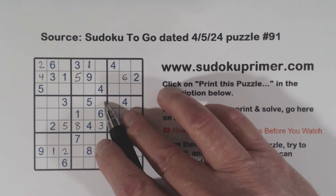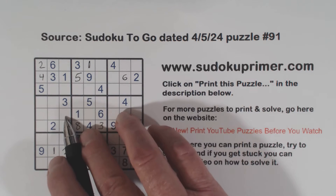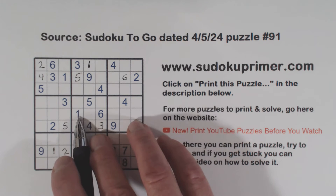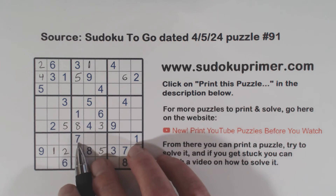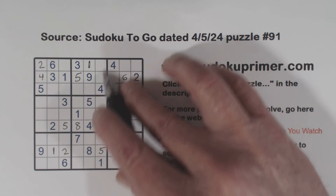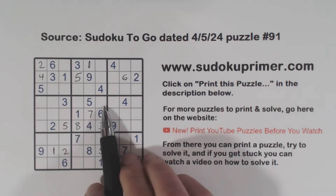So we've got a two and a nine there: seven, eight, two, six, four, nine. And in box five we're missing three numbers: two, seven, nine. We've got a seven here, and we've got ghost sevens here from these seven-eight twins. So that can't be a seven, that can't be a seven — makes that a seven. And we've got two-nine twins here.